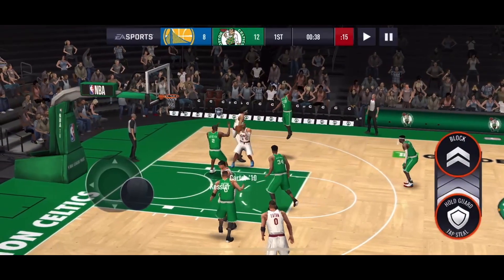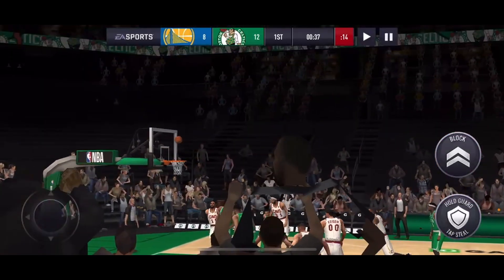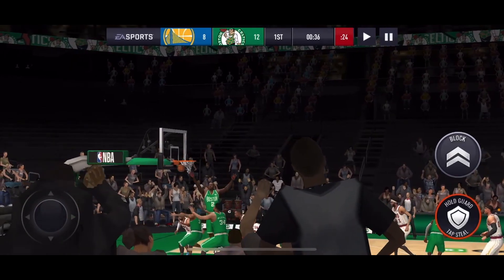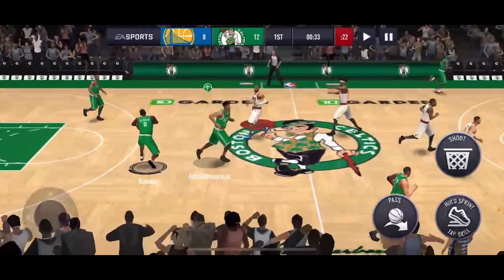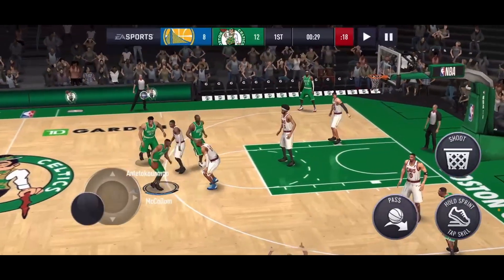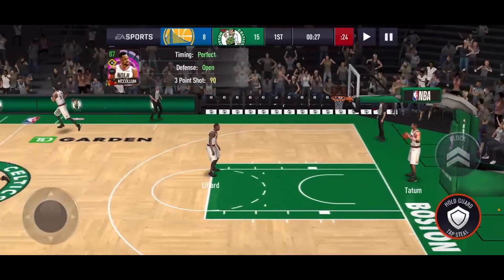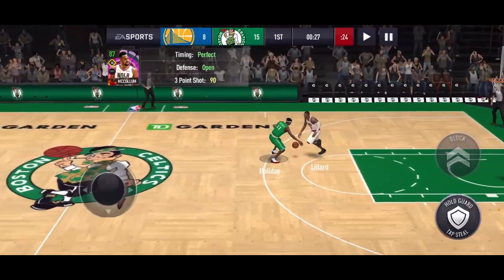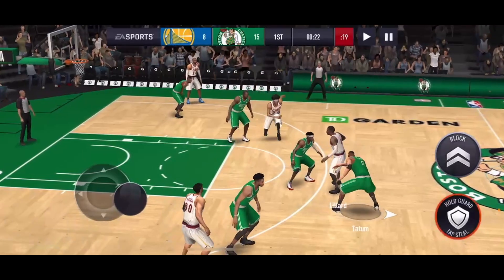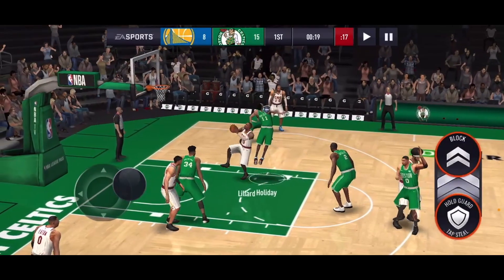Great defense by Walker Kessler on Vince Carter. Kessler doesn't even look like himself in the game — they really need to fix the player models. Kessler picks up the board, we get back to McCollum. Behind the back, he shoots a three and splashes it — didn't even touch the rim. That was a beautiful shot. We try for a steal, Holiday gets the ball but we can't get the block on Lillard.